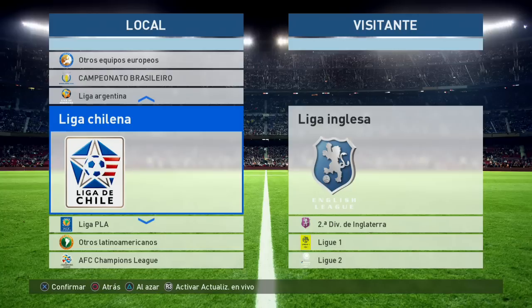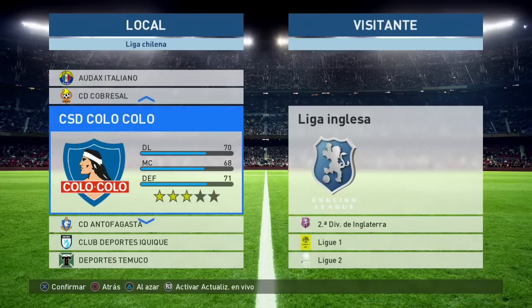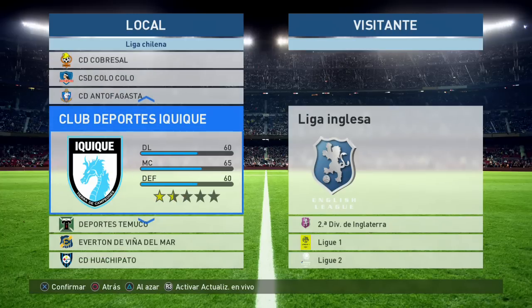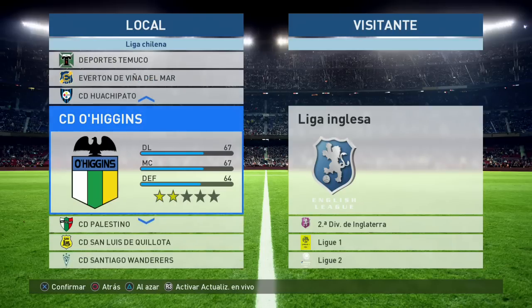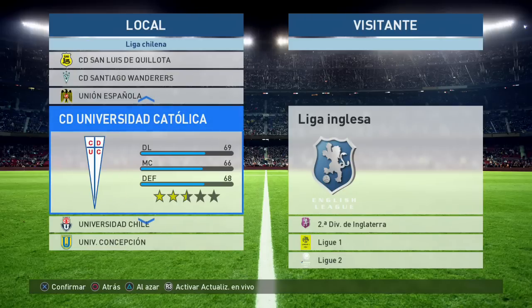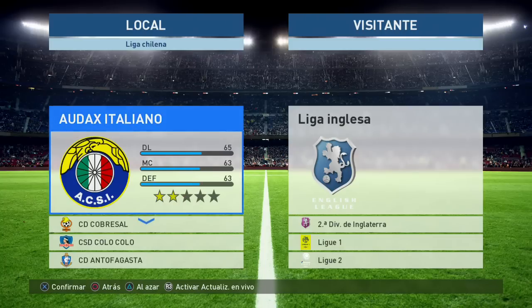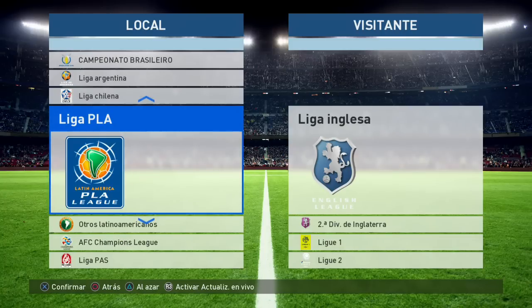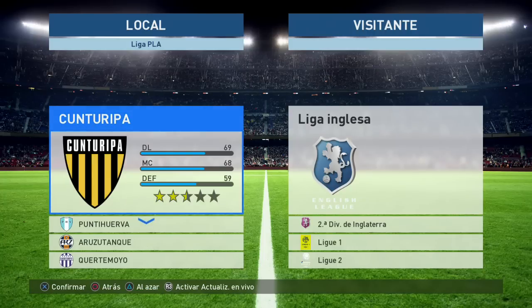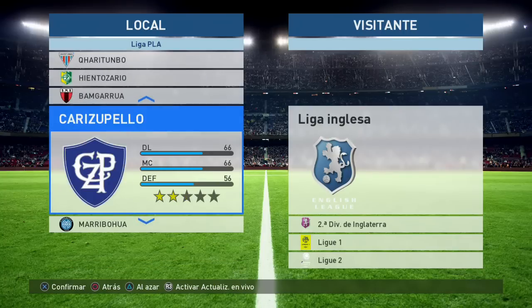La Liga Chilena, la cual se dijo que habían licenciado en exclusiva para PES 2017, y contentos deben estar los amigos chilenos. Aquí tenemos al Cobresal, al Colo Colo, al Antofagasta, al Deportes Iquique, Temuco, Viña del Mar, Huachipato, O'Higgins, Palestino, Quillota, Wanderers, Unión Española, Universidad Católica, Universidad de Chile y Unión Concepción. Bien por nuestros amigos chilenos, que está licenciada su liga en PES 2017. Luego tenemos la Liga CONMEBOL latinoamericana, ahí están todos los equipos.